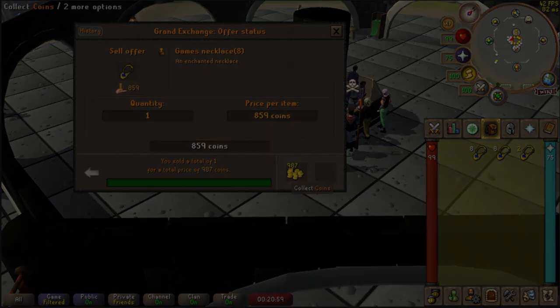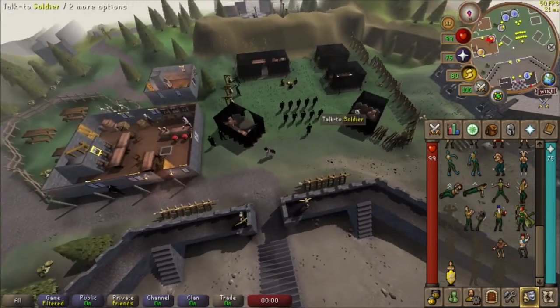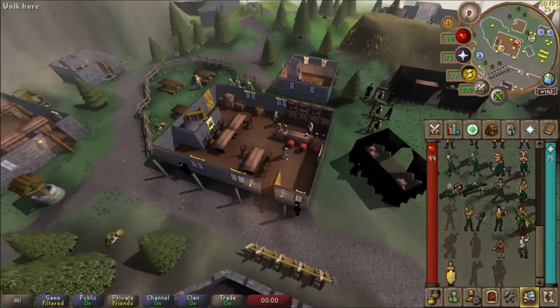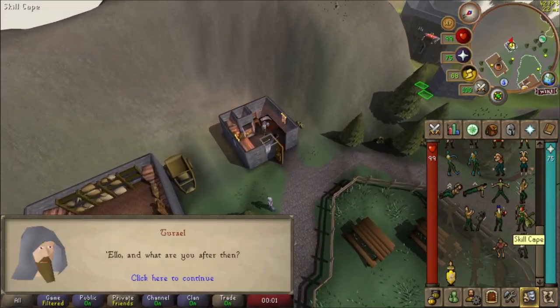Selecting to teleport to Burthorpe will give you a teleport north of the city of Falador. This is where the Games Room is located alongside many other activities such as the Warriors' Guild, the Toad and Chicken bar which holds the Rogues' Den in the basement, and one of the first Slayer Masters — Turael — you will encounter, as well as a number of quests.